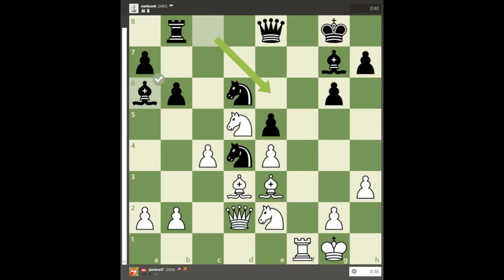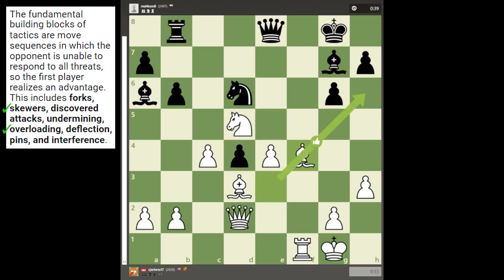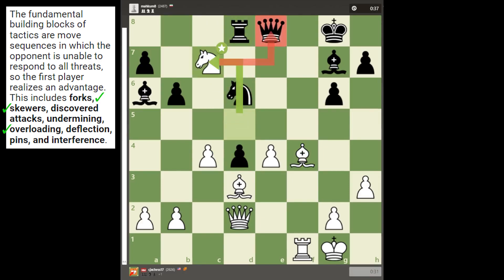I realized this is it. I first overloaded the a5 pawn by trading knights on d4, then skewered two pieces with bishop to f4. Black moves the rook to defend one of them, but I continued with knight to c7, forking the queen and bishop.